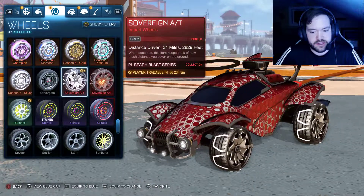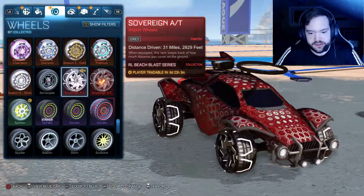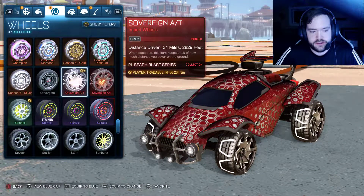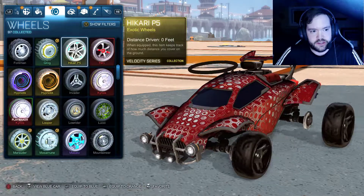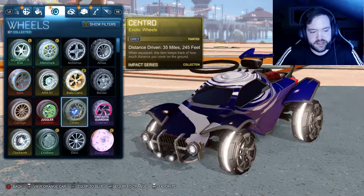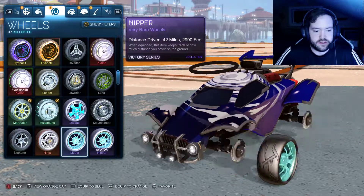Here's the Gray Sovereign - those actually look really nice, so I'll equip those. I don't think there's anything else I want to use on my blue car aside from my gray Centros, which will look litty.